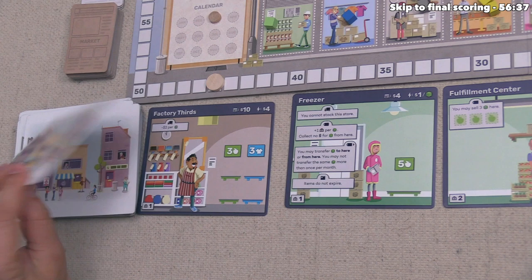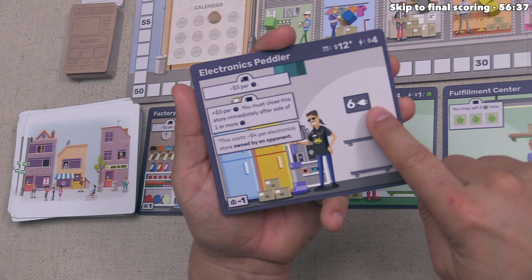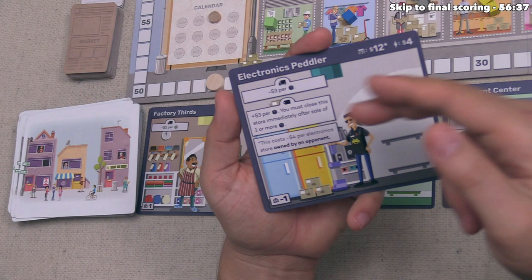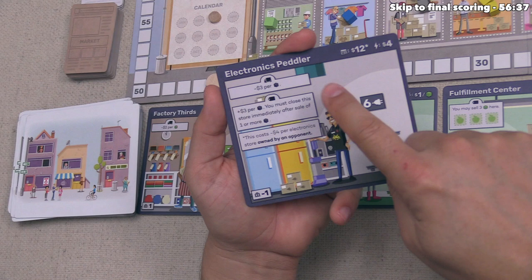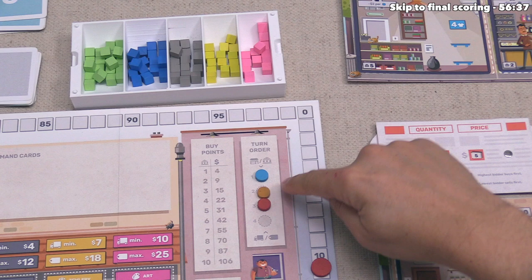The Electronics Peddler says during the supply phase you spend $3 less for every electronics you buy, and it can hold up to six electronics. During the sell phase, you make $3 more for every electronics you sell, but you must close the store immediately after a sale of one or more electronics. So the strategy is to fill it with up to six and sell them all at once. Notably, its purchase cost is reduced by $4 for every electronics store opened by any opponent.